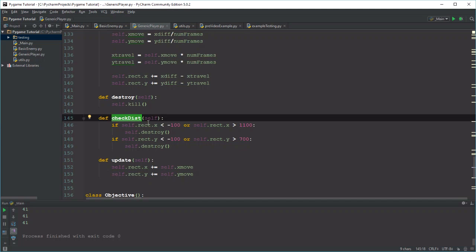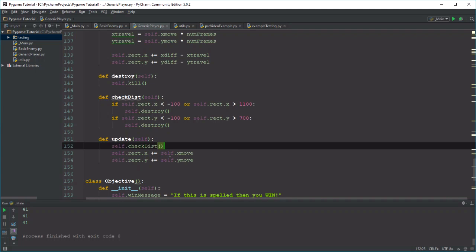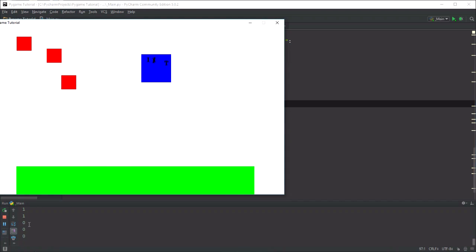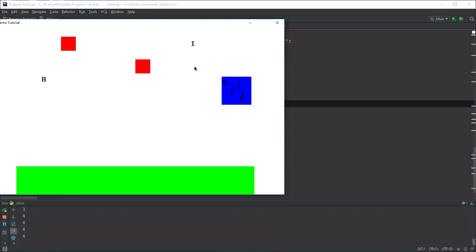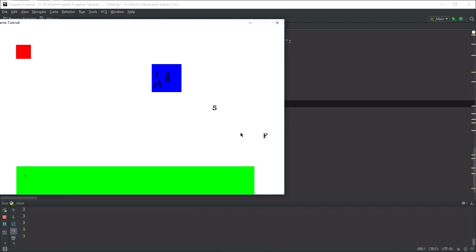So if we go back to our player and add self.checkDistance in the update method, now when we run the main loop and fire three bullets out into the distance, you can see we have three and then it goes down to zero because they delete themselves. After they go too far off the screen, they just remove themselves. So instead of having 30 objects out there, we only have a couple and it always leads back to zero.